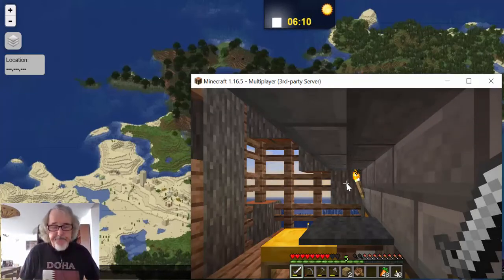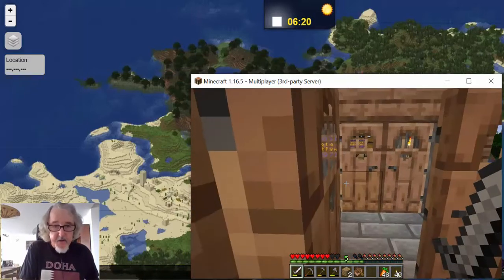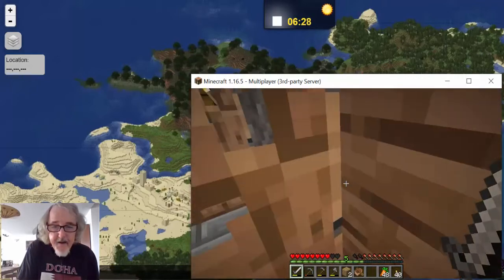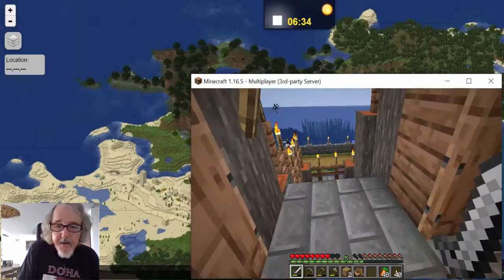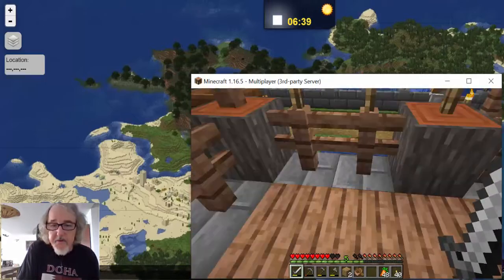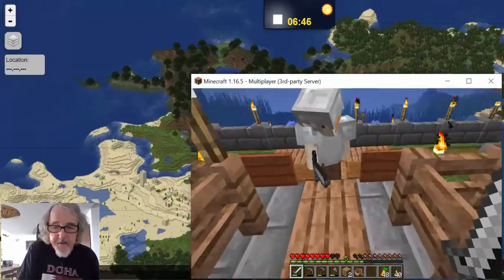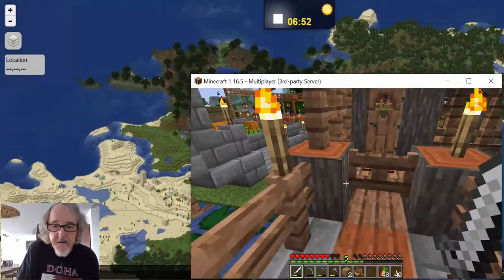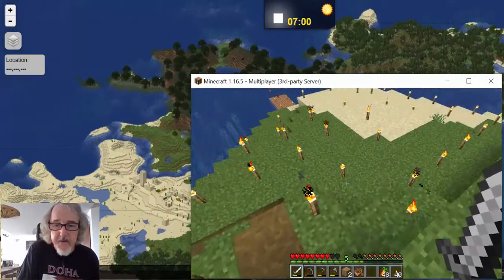I just discovered all this today. We're looking for places where we can take people. Everything is safe here — there's nothing that will attack us because we're in the guarded area. Welcome to the enchantment room. This is the spawn point place where Sewer built. I've just got to find the gate to get out. Make sure you close the gate. So we're going to go down to the pier.